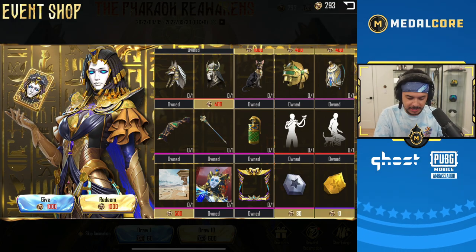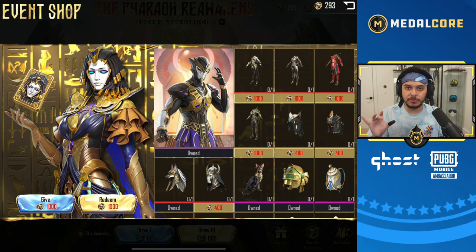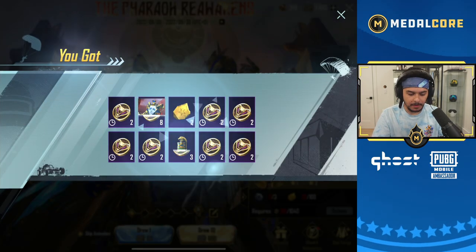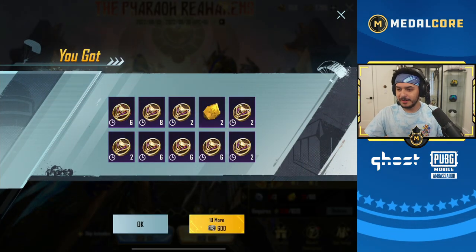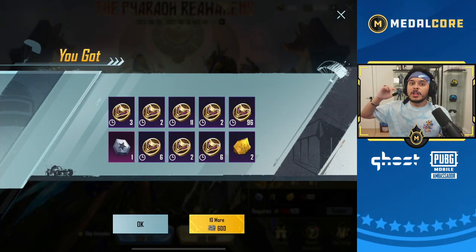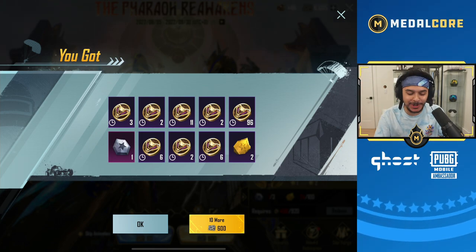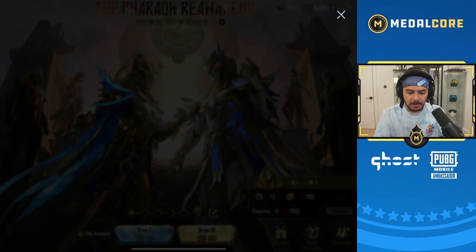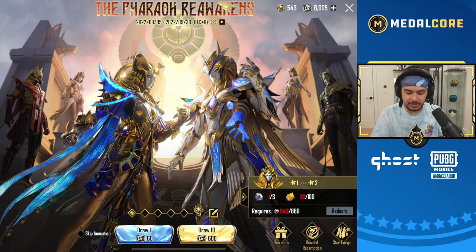We are 100% going to be able to get this background. This background is going to be really rare because you have to get it through the reward redemption — you cannot get it through the pools at all. We got two Spirit Kitties — oh my god, that's a lot. We need 500 coins. Another Spirit Kitty — three! They give 96 coins each. We're good, we have 500!